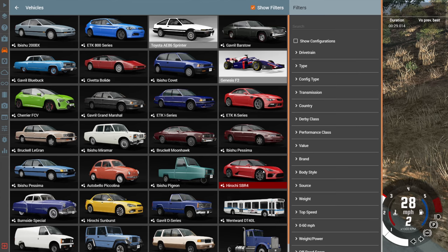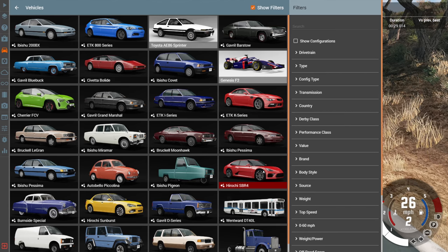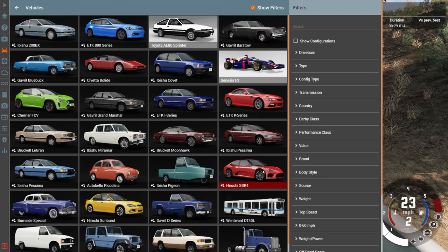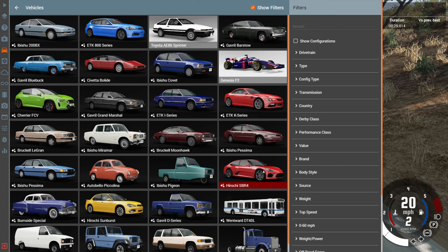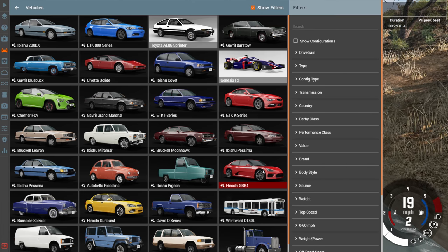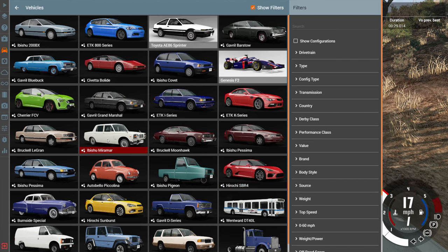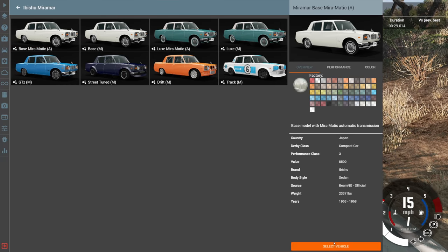That's all of the truck and SUV category, so now we're going back to the old car category. Things are a little messy here because I'm familiar with the fast vehicles but not the slow ones. Looking at the options, the Miramar with the base Miramatic transmission looks pretty slow to me.